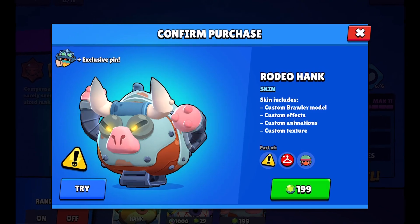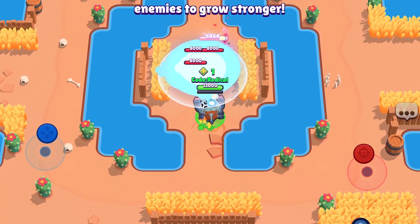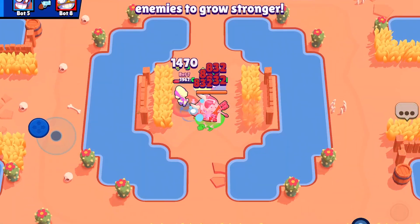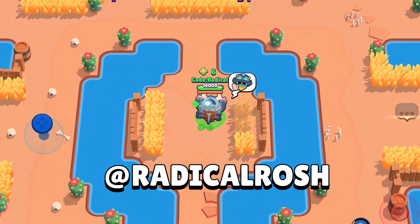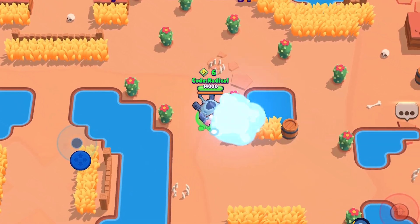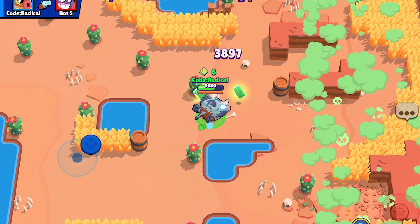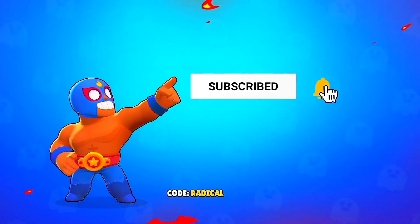That's everything about the Brawl Stars upcoming skins. Coming back to how you can get a free skin — I'll be giving away four Rodeo Hank skins. All you need to do is hit the subscribe button if you haven't already, like this video, and comment down below which of all these skins is your favorite and what makes you like them. Two winners will be picked from the comments and also on my Instagram on September 19th. You can check out my Instagram, Radical Rush, and follow me there. Remember, if you haven't unlocked Hank yet, you can still win the skin and unlock him. All these skins will also be getting pins, profile pictures, sprays, and exclusive custom effects. Comment down below which is your favorite. I'll catch you in the next video — until then, keep brawling, stay awesome, and have fun. This is your Radical signing off — see ya!